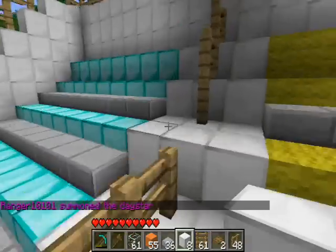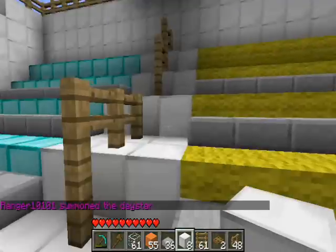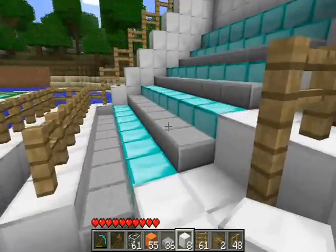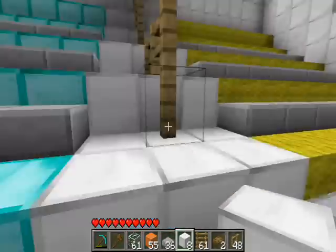These are the railings — sort of a fail. These are the seats: one side is blue, the middle is yellow, and then it's blue again. This is yellow wool and this is diamond black.